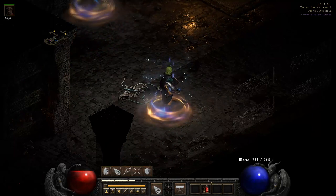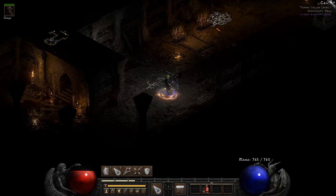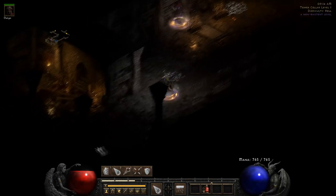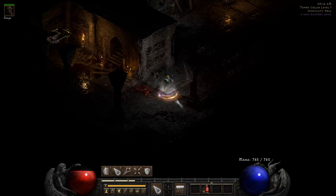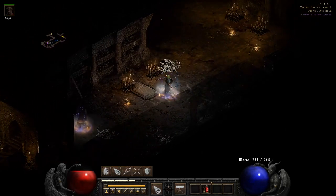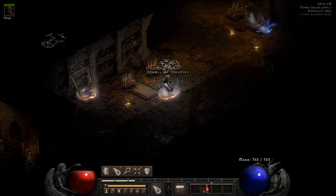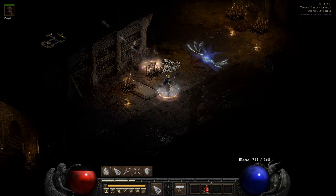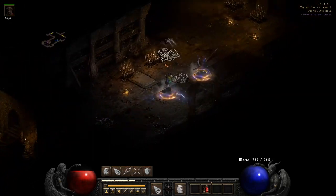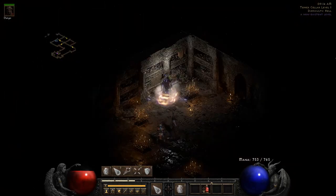The side of your character where the shield is — when you are facing the right way — that's what's important. If you were facing the other wall it would be a completely different direction. So when I'm facing this way, my shield is on this side, and that is the direction you want to go. So let's do that.